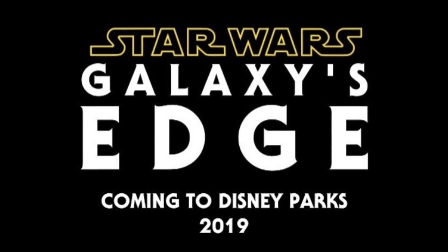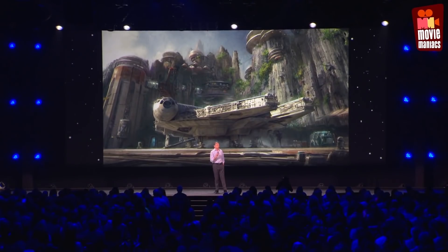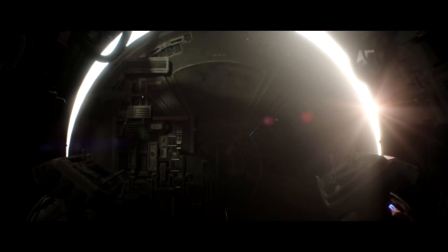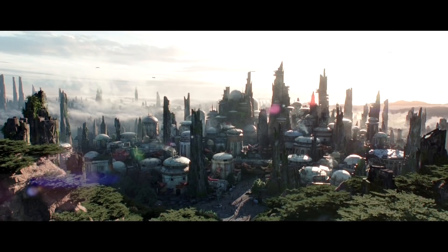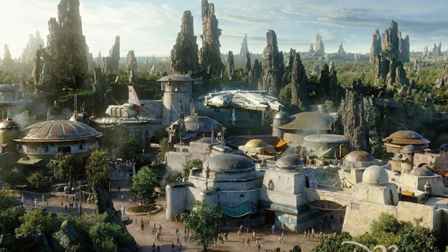Star Wars Galaxy's Edge was announced at the D23 Expo 2015. This land is the largest single themed land ever created in a Disney park. We're creating a jaw-dropping new world that represents our largest single themed land expansion ever. The attractions, the entertainment, and everything else will be part of the land's storytelling, and nothing or no one will be out of character. The planet portrayed by the land is called Batuu, located in the Outer Rim. This planet was first mentioned in the 2018 Star Wars novel Thrawn Alliances. Batuu is home to Black Spire Outpost, an infamous port of smugglers, traders, and adventurers that was mentioned briefly in Solo: A Star Wars Story.